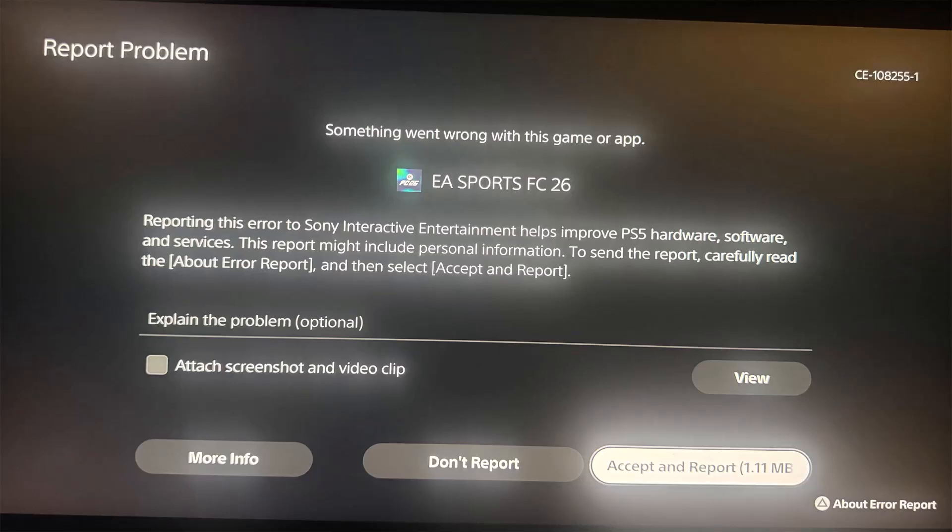Hey friends, welcome back to my YouTube channel. In this video tutorial, I will show you how to fix EA Sports FC 26 error code CE-108255-1. If you're getting this error on PS5, or getting 'something went wrong with this game or app' in EA Sports FC 26 on PS5 console, then without wasting any time, here follow the fixes.